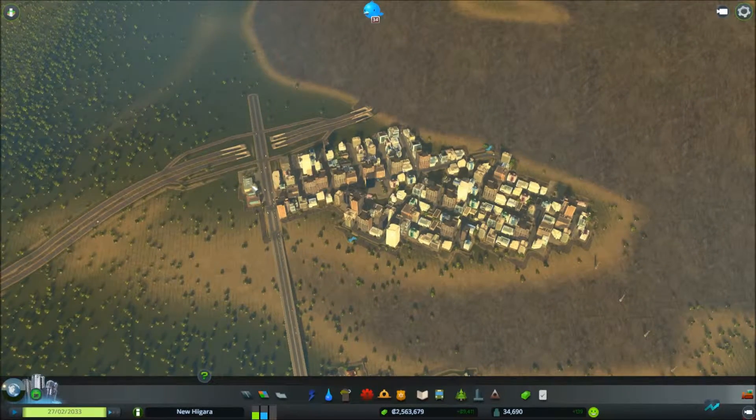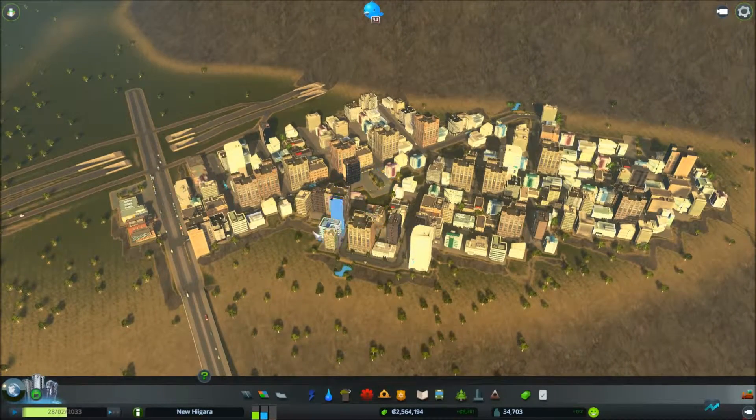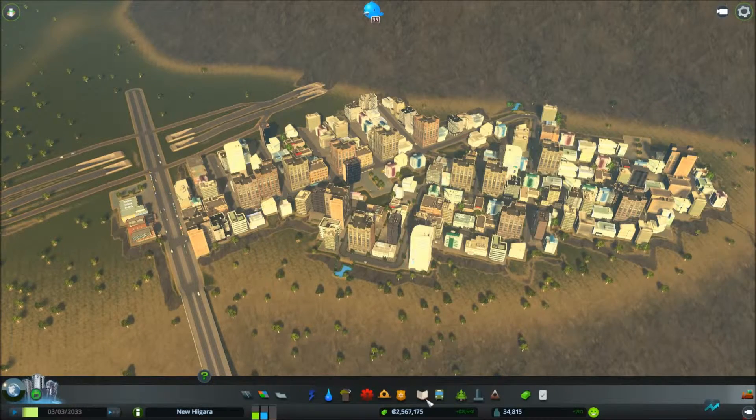I started with some commercial. It was all starting off at level one and it was kind of tough. So I stocked the area with a bunch of parks, a bunch of services, and education — as you can see, buildings for them to level up. It says more services, which includes elementary, high school, and universities, even for commercial and industrial. If you want them to level up to the highest level, you've got to provide those services, as well as death services and transportation. I didn't really have any transportation yet because I hadn't gotten there yet.